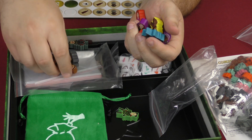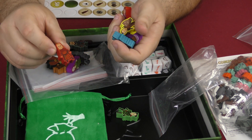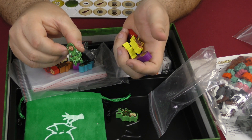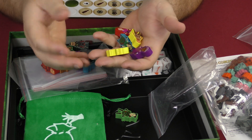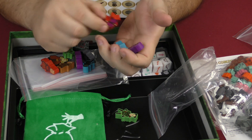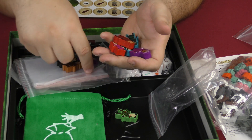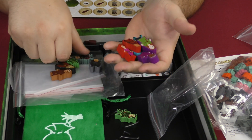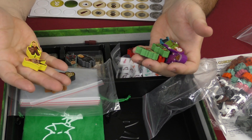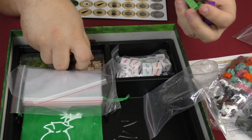These are not stickers you have to apply — they come already applied to the base, which is a good idea. You can use a male or female meeple for most player colors. It looks like blue, red, and purple each have a male or female option, and green has one too, but for some reason yellow doesn't. But these little meeples look really cool.